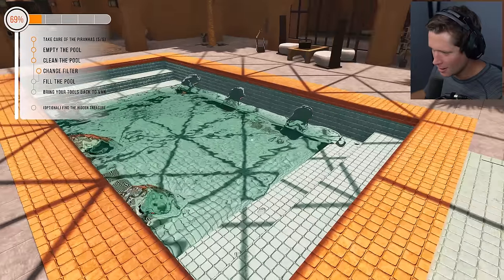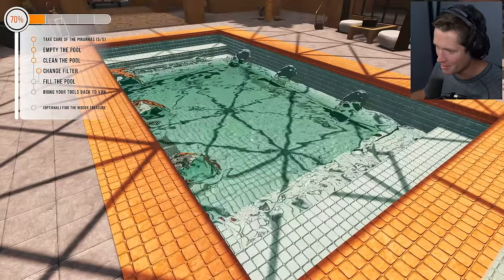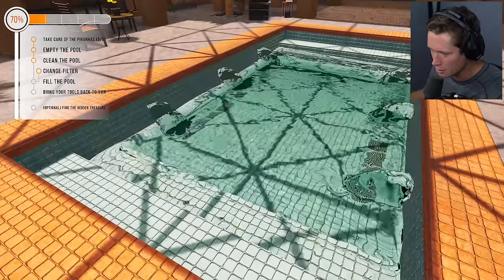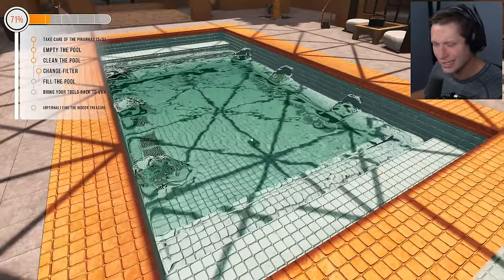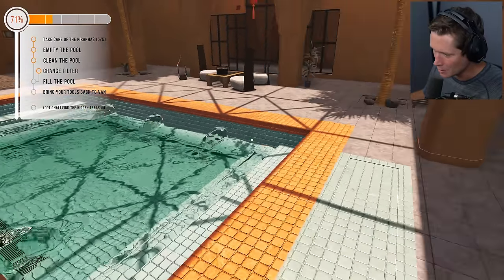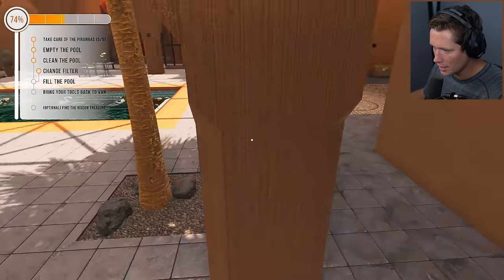Not gonna lie, all this turquoise buttery clean water just makes me want to go for a swim. Who doesn't like a nice swim? It's sort of the small things in life — going to the pool, the beach, getting a nice float in. I don't know what makes it so great but... now there's a hidden treasure task it wants us to find.